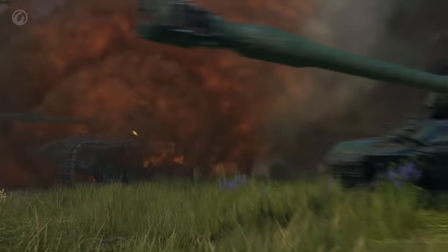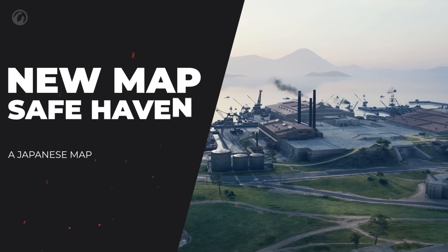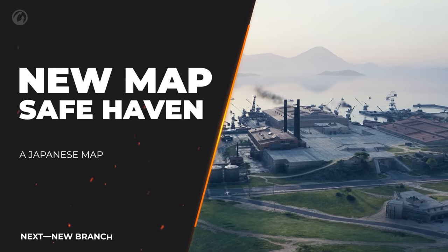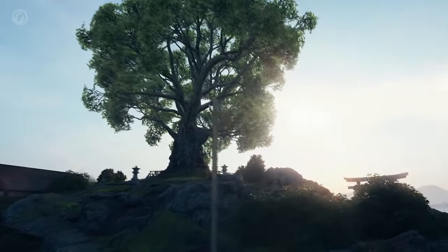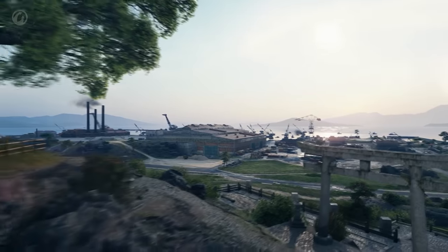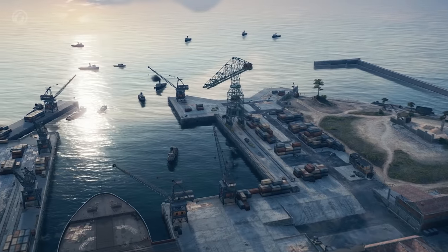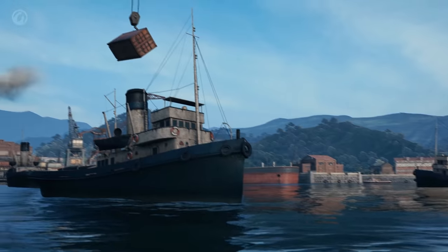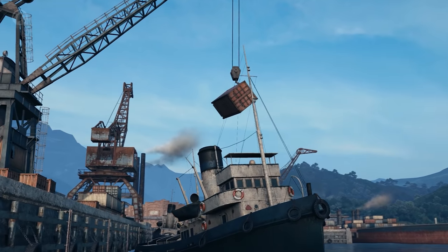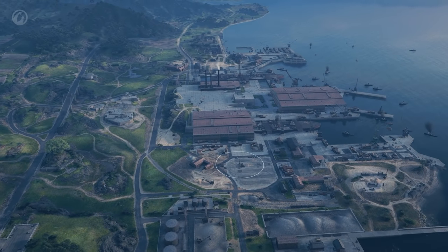There's one map missing from this mode — because it's brand new! The list of maps for random battles has a new addition: Safe Haven! The map refers to a Japanese port from the 1960s that was transformed from a military to a civilian port. At first glance the map looks quite complex, however it has a familiar layout like other maps.